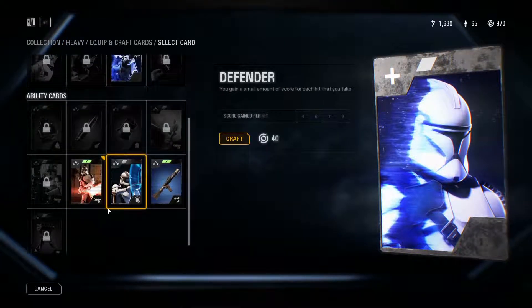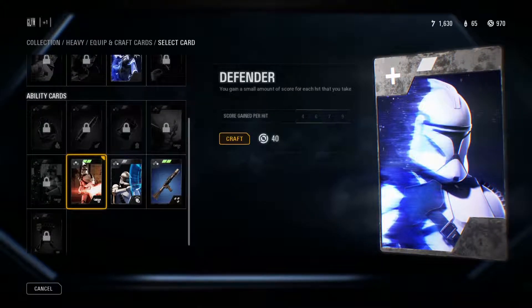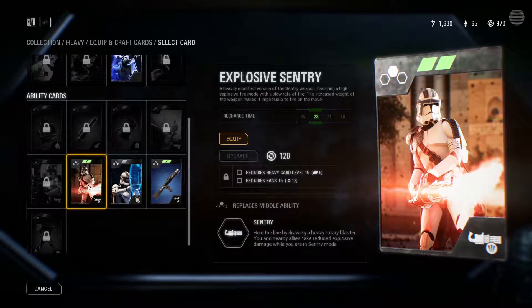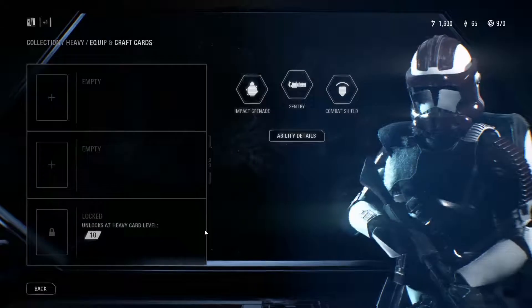Going into all of his equipment and cards, you can change all of his abilities. The combat shield can be swapped for a grenade launcher, and you can pick up anti-vehicle turrets, better shields, better grenades, and ion grenades — very useful. You can also change your chain gun so it fires high explosive rounds, which from personal experience does a hell of a lot of damage against the enemy team.